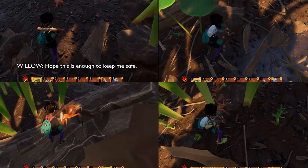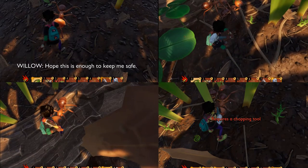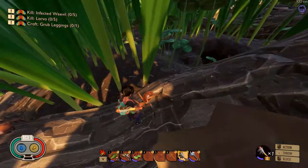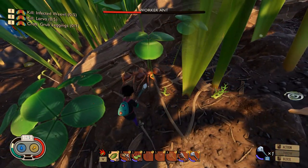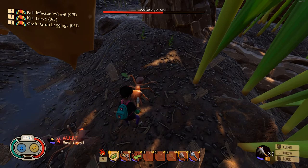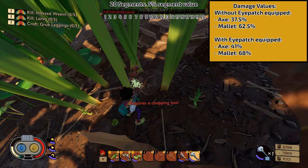Finally, the attack increase. I've got four clips — two of an axe and two of a mint mallet — performing the heavy attack for each weapon with and without the eyepatch, with no mutations equipped. Attacking the ant with the axe with nothing equipped hits for about 37.5% of its max health, dividing the health bar into 20 five-percent segments. With the mallet equipped we hit for 62.5%. After equipping the eyepatch and reloading the same save, we hit for 41% with the axe and 68% with the mallet.